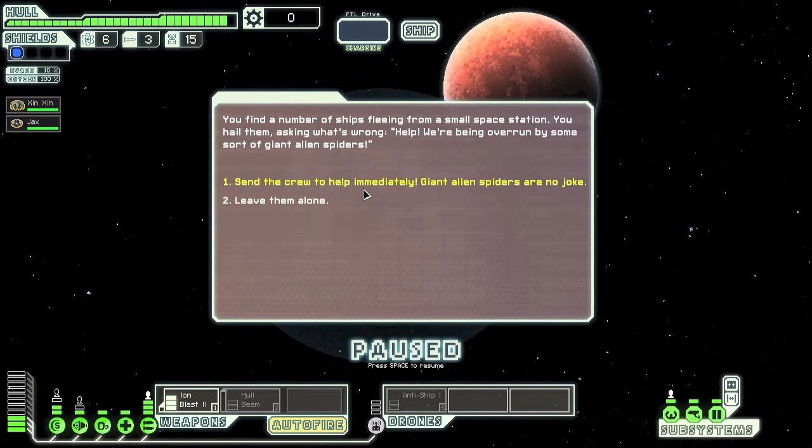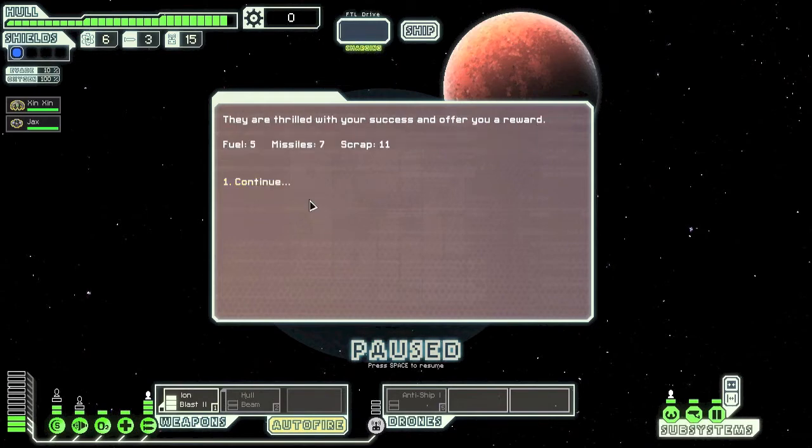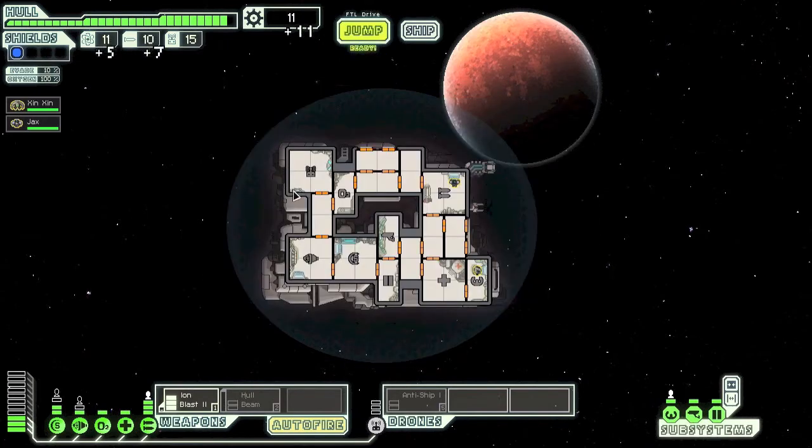You find a number of ships fleeing from a small space station. You hail them asking what's wrong — 'Help, we're being overrun by some sort of giant alien spiders!' Giant alien spiders are no joke, but after last time I went to help people my beloved captain Jimmy died. Still, why not? We got a reward — that's all we want.